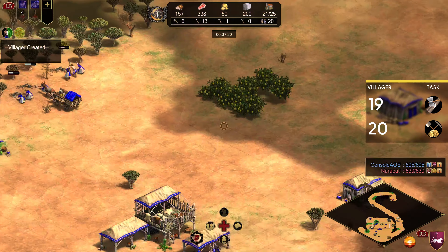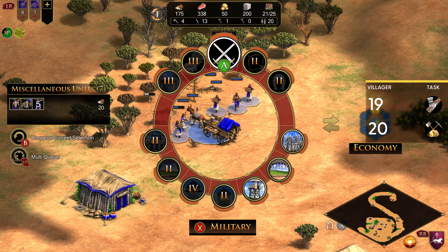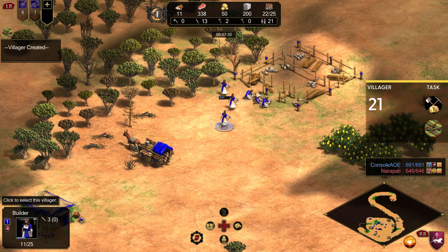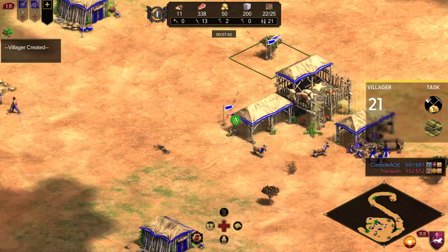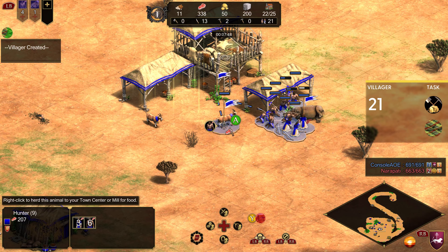As the first boar starts running out of meat, going to send another villager out to build a house and bring in the next one. My timing might not be exactly ideal here — that's why I moved the sheep in closer so the villagers would at least have something to harvest. Trading a bit of decay on a second animal going down is better than just letting them stand idle until the boar comes in.